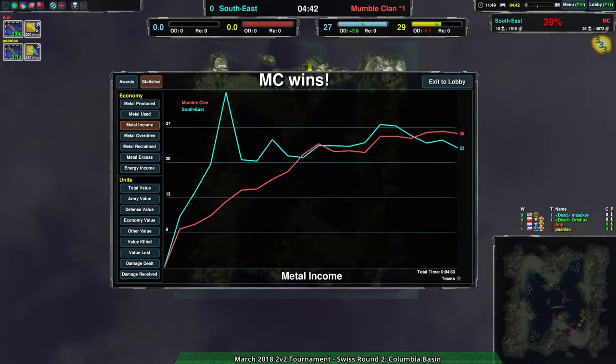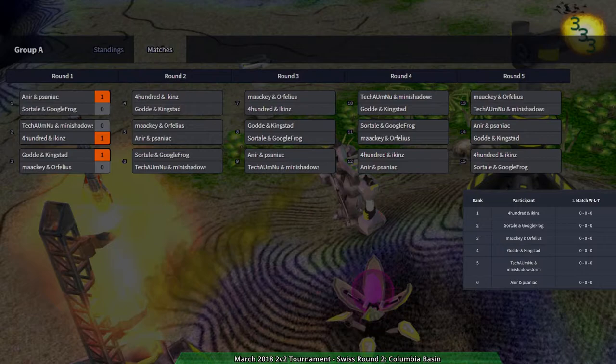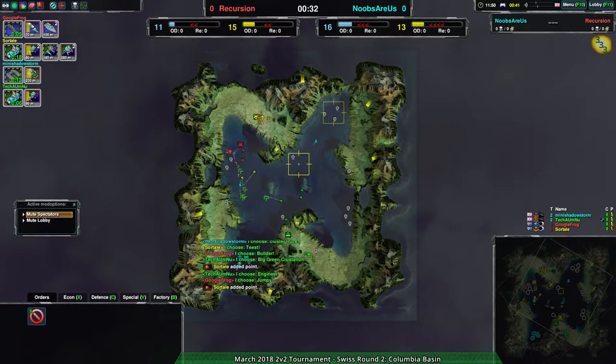So with that, MumbleClan goes forward to round two. We do have other matches being played — I want to see what Surtail and Google Frog are up to. I'm actually kind of surprised that match has apparently lasted for a while. We haven't seen a lot of them. We did see a bit of Techomho and their teammates, Mini Shadowstorm. We'll probably get a chance to see them after — actually maybe we'll watch them next. Nah, let's watch Surtail and Google Frog. Surtail and Google Frog versus Golden Kingstat is going to be the next round. But this round, it's going to be Techomho and Mini Shadowstorm doing everything they can to not die.